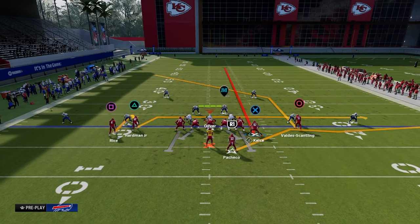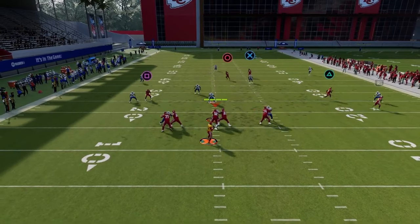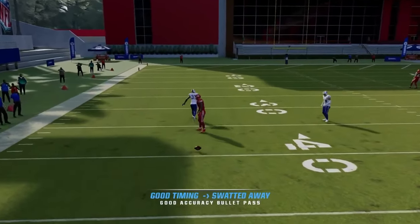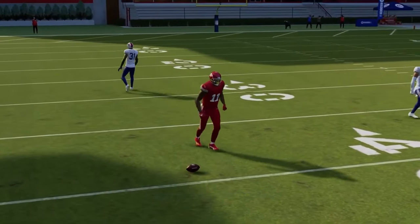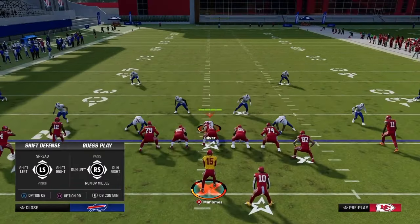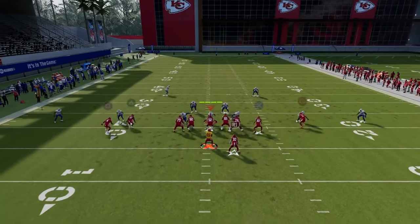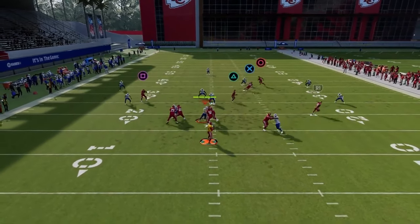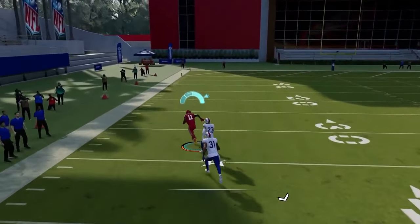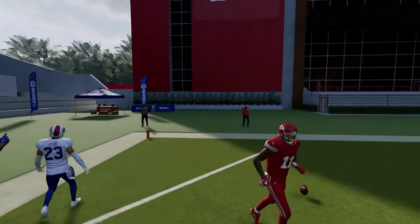Another underrated thing you can do is streak the tight end. With the tight end streak, it'll just clear out that middle third and get him out of the way a little bit faster. You will get some bumping in game, so be mindful of that — if they do bump it can cause some problems with the route combo. But in general, if he doesn't get bumped, he's going to cross the face of that safety, and there's this little pocket right there where you can get a nice free throw to attack the cover three coverage.